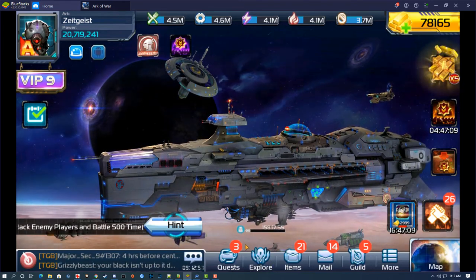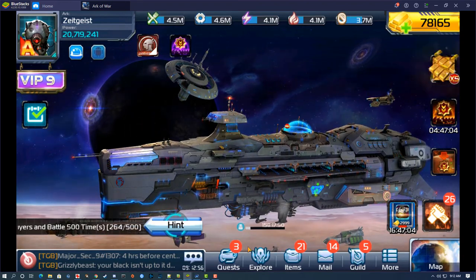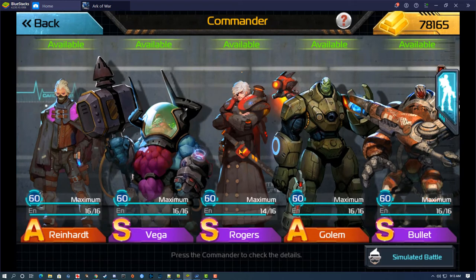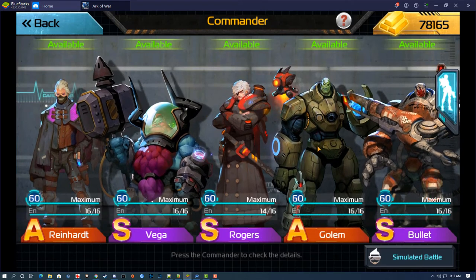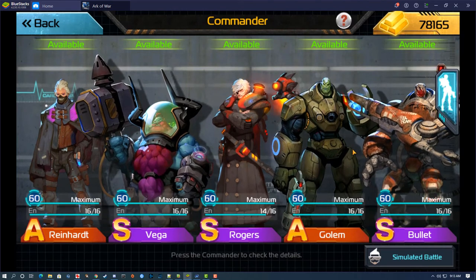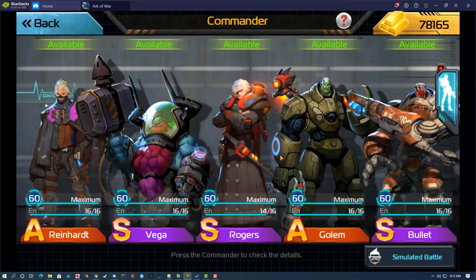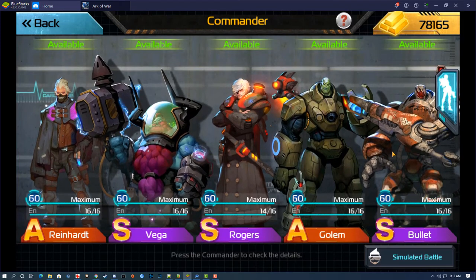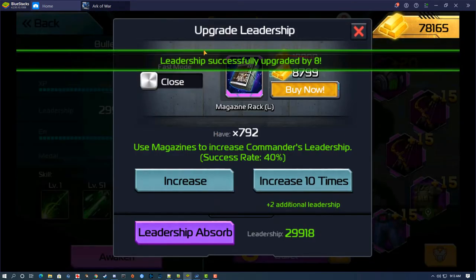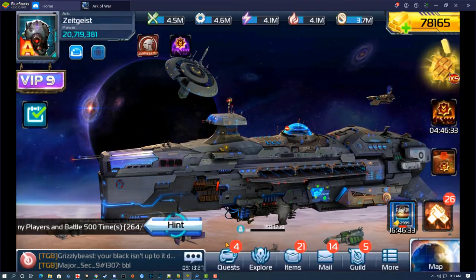For leadership missions: if you're playing frugally, go to the commander you're building leadership on and use just 20 magazines — that gives you one level and fulfills one mission. There's another mission requiring 100 magazines. I use 100 on a daily basis, though I should save them for the guild Raise Leadership event or special events that reward you for doing it.